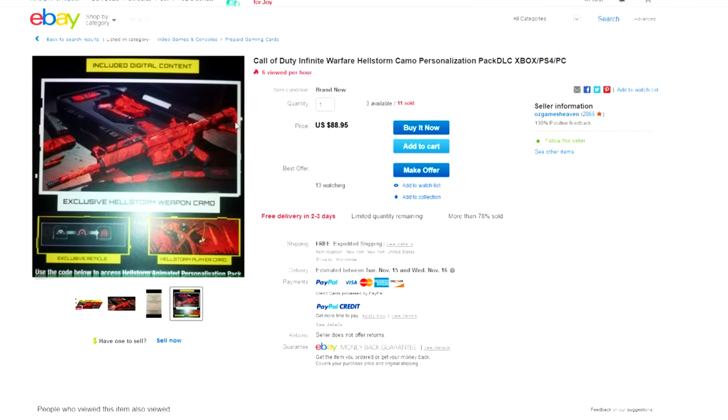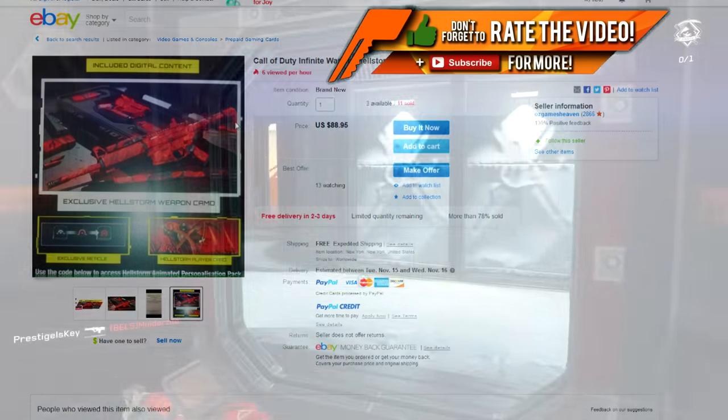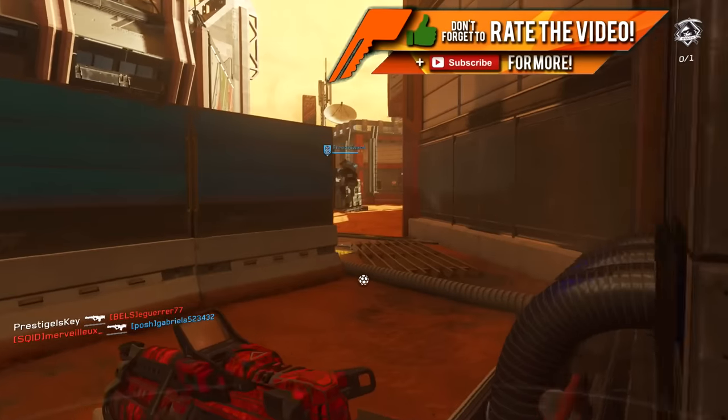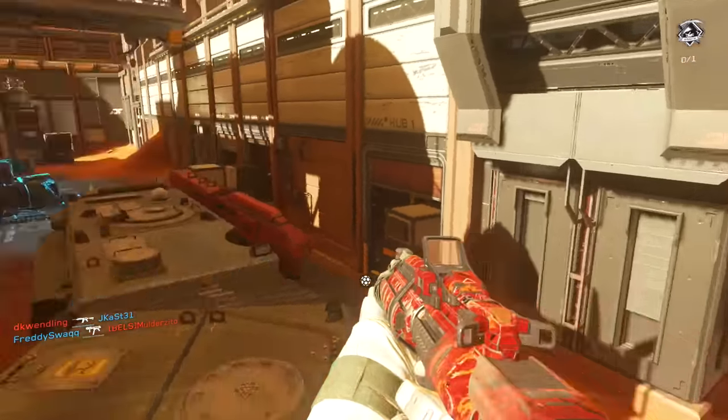Look at all of these scumbag prices. These are people that are taking advantage of the consumers. There's a dude here that has this thing on eBay for almost $89, and there's already been 11 sold. This is most likely somebody that has access to these codes, whether they work in a game store or are able to get a ton of pre-order bonus codes, and now they're just flipping them for a major profit.